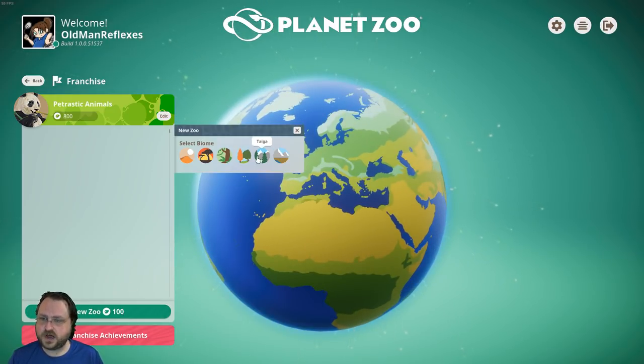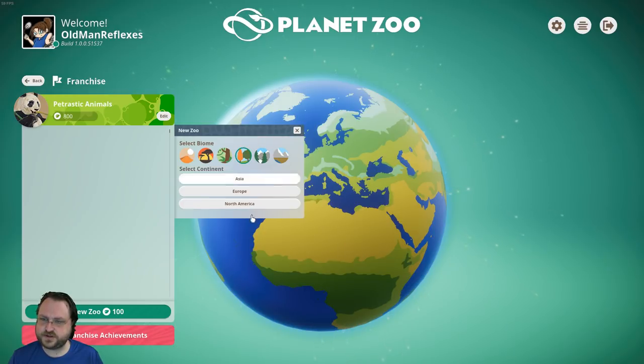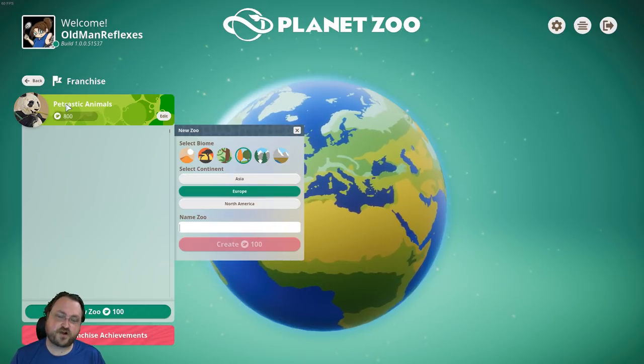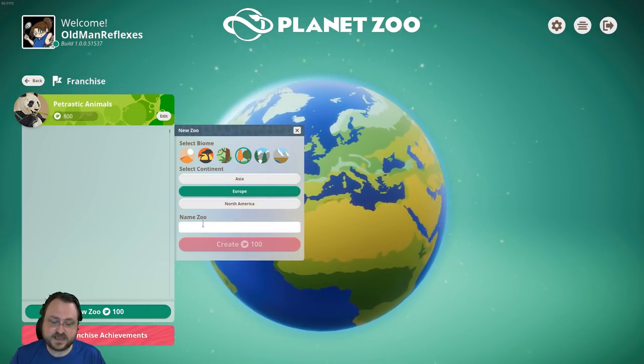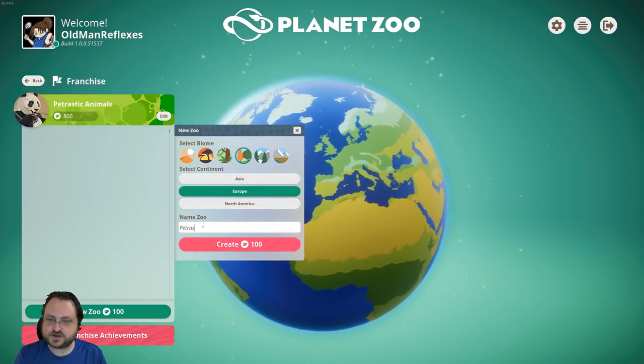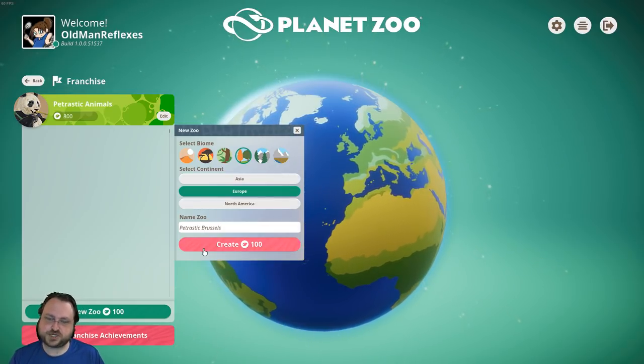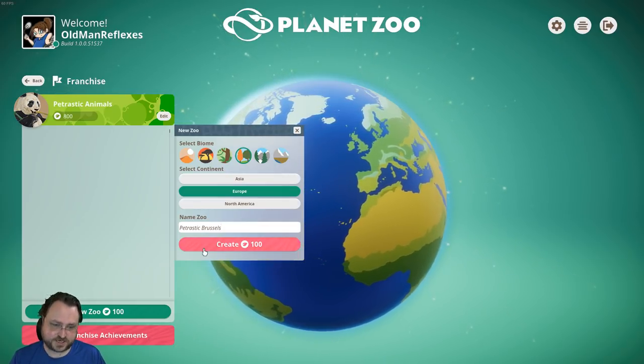Let's start a new zoo. It'll be temperate. Our franchise is Petrastic Animals, and this is going to be Petrastic Brussels — the Brussels branch of the Petrastic Animals franchise.